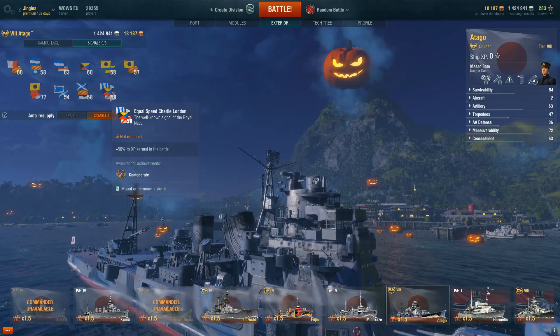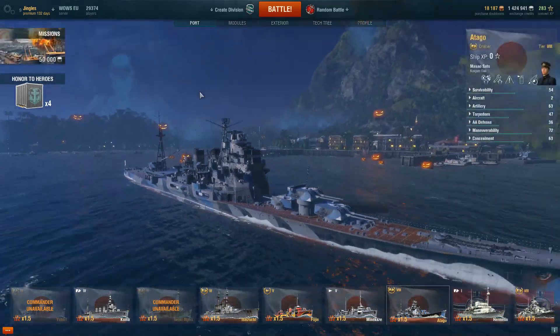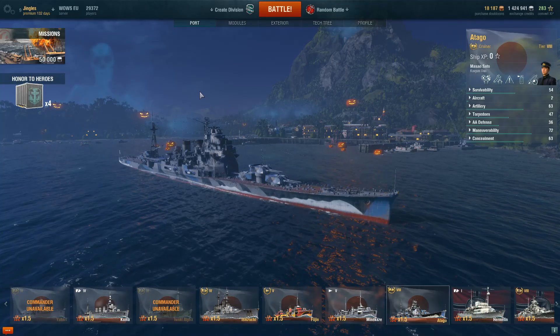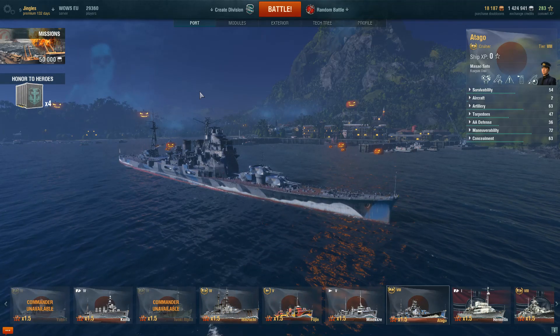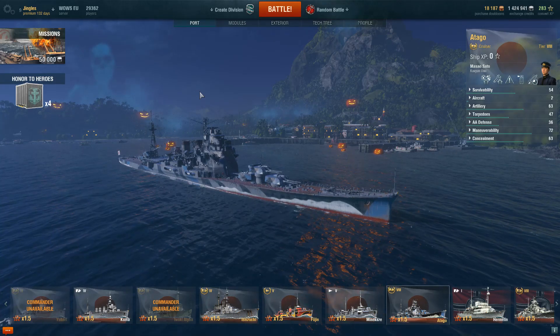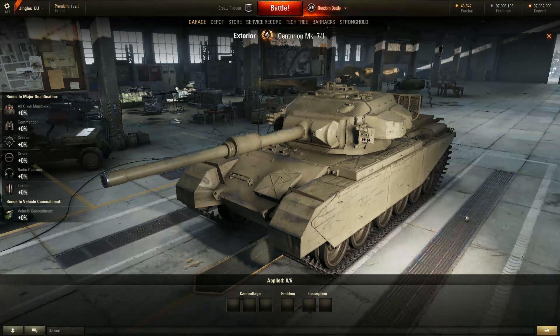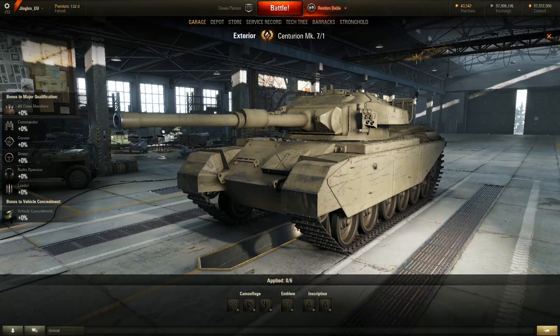When I was at the World of Warships press event at Chatham Dockyard, a little birdie told me that a very similar thing was coming with inscriptions and emblems in World of Tanks. I wasn't allowed to talk about it then. So I was looking forward with anticipation to how World of Tanks would implement this based on the World of Warships model. Well, that's not what they've done. Hit the exhibition button — I stripped everything off my Centurion Mark VII to demonstrate exactly what this is going to cost you.